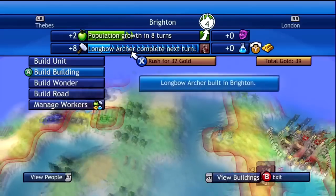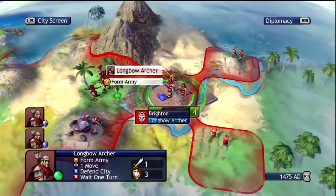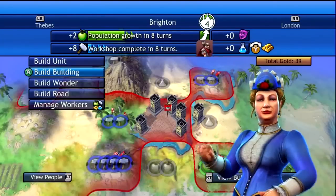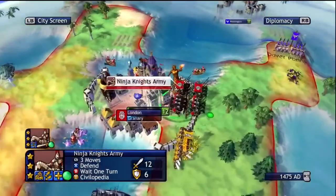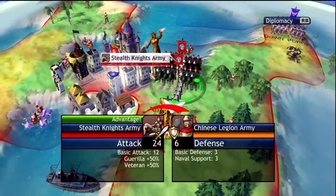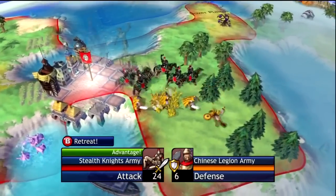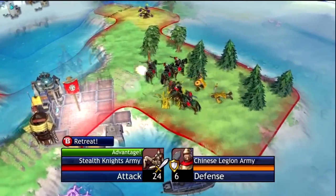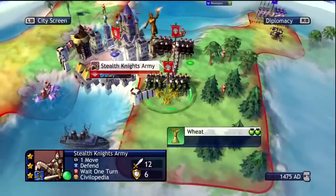We'll probably need the granary. We've got three tiles that we can take better advantage of, and right now we're just wasting them. So in this one we gotta go for the workshop — that was the whole idea — so the production in that city will be a lot much better.